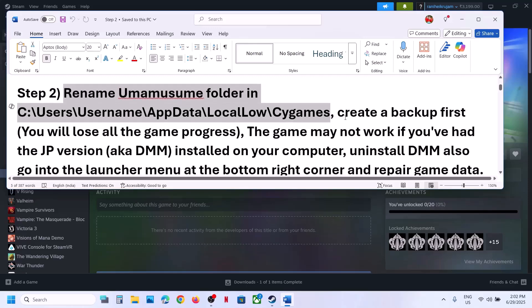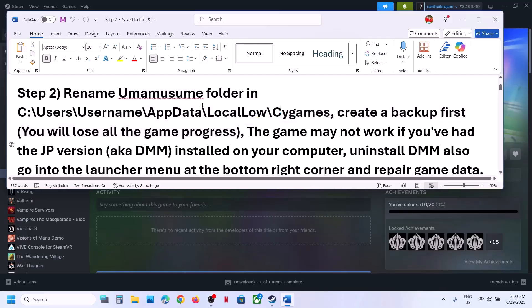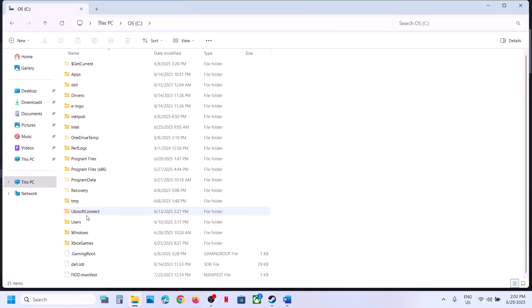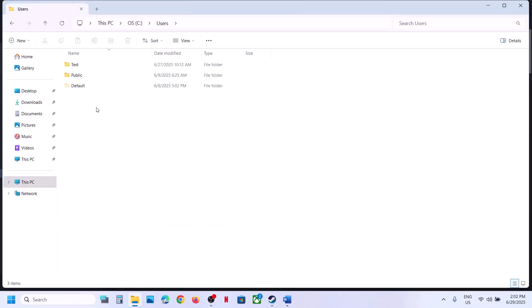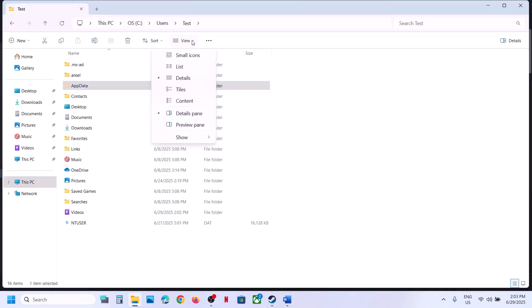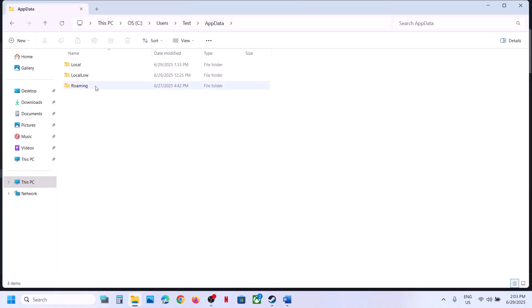The next step is to rename the game folder. First, create a backup because you may lose all game progress and have to start from scratch. Open File Explorer, go to This PC, open C Drive, open the Users folder, then open your username folder, then open the AppData folder. If you don't see AppData, click View, select Show, and check Hidden Items.